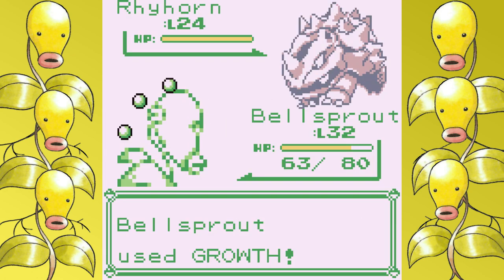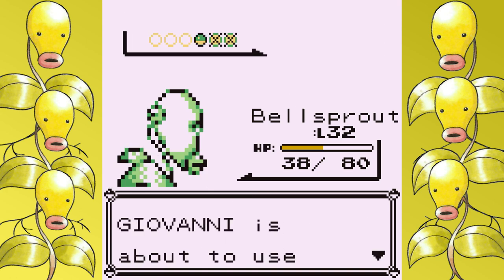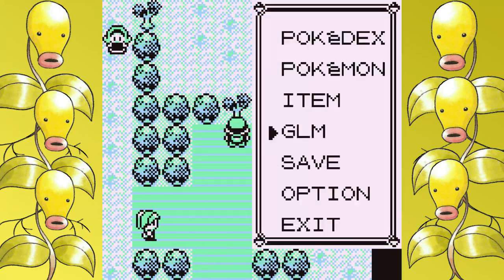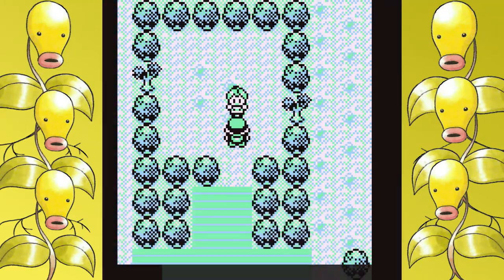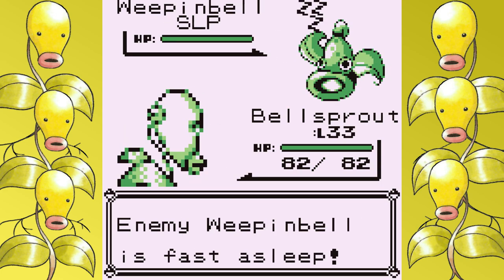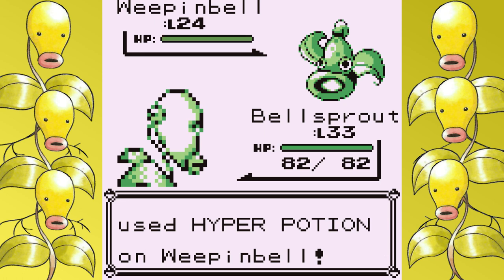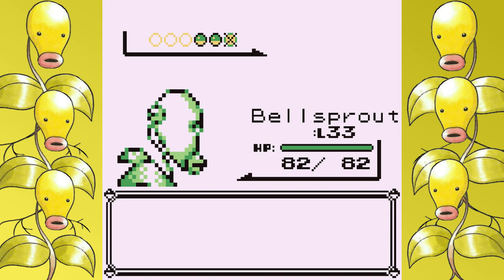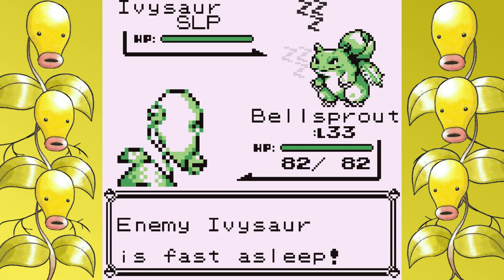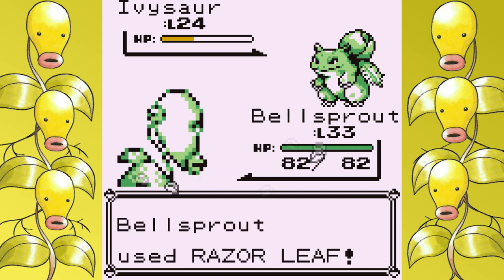I also learn Razor Leaf at level 33, and this was the main reason for doing a second run. Razor Leaf looks great on paper — Vine Whip has 35 base power, Razor Leaf has 55 base power, and its critical hit ratio is really high, seemingly upwards of 80–90% later in the game. But when you critically hit, the move ignores your stat boosts — whether it's a Geodude using Defense Curl or you using Growth. The problem is that Bellsprout can utilize the badge boost glitch exceptionally well with Growth, which also raises your Special, and all fights revolve around that. Razor Leaf on a crit would do significantly less damage than even a Vine Whip would do normally, and the gap keeps growing as the game goes on. I ended up taking Razor Leaf for the entire first run, and it turned out to be a monumental mistake if you want the fastest run possible with minimum battles.